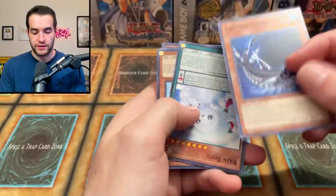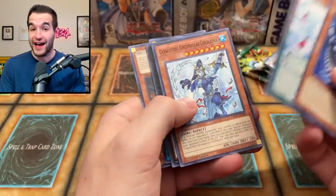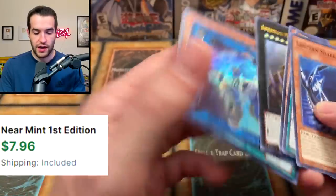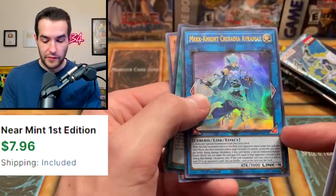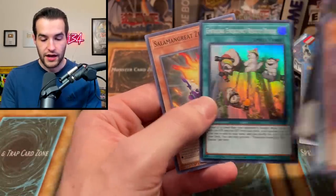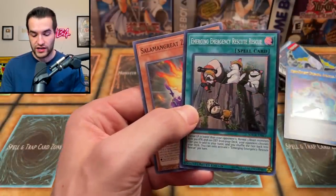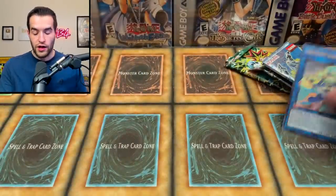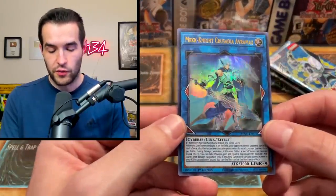There should be three rares because we only got two so far out of our five. Infinitrack Mountain Smasher. Magnite Crusadia Avromax - this is a good card. It's the reprint but that's actually a pretty solid card. And then the Emerging Emergency Rescued Rescue - wow, that is a lot of words. And Solomon Knot - very cool, this is actually not a bad card, probably worth a couple bucks.